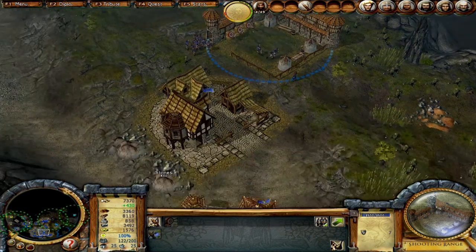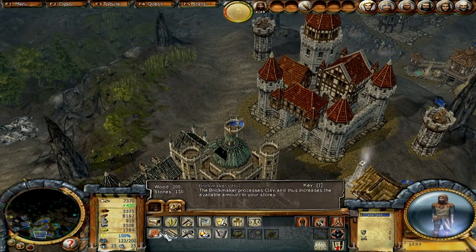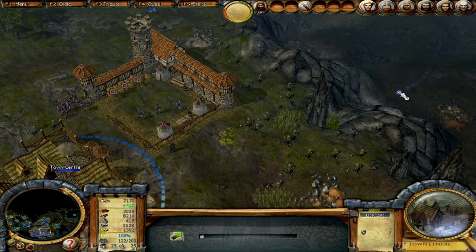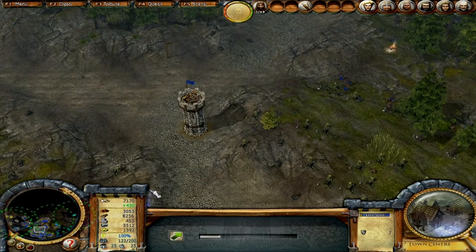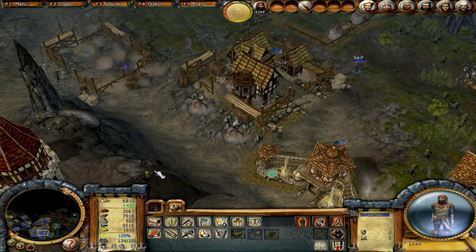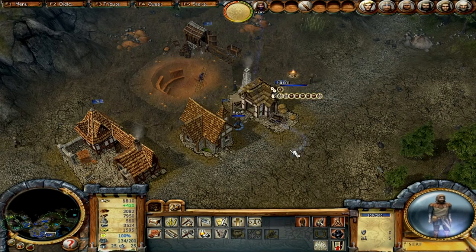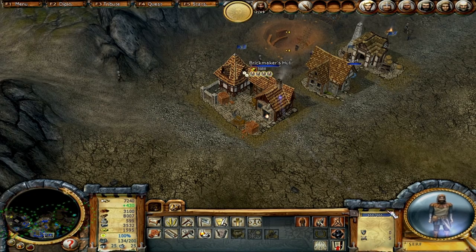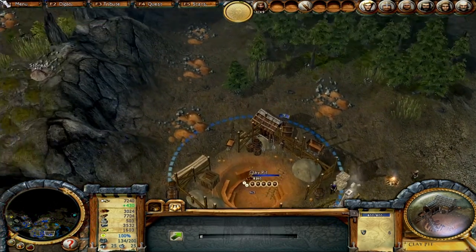We need a sawmill. Let's put one somewhere around here — I guess here is fine. Upgrade this as well. I'm going to want to have a large archer army because I think that will get us what we need. You can get me some stones from over here. We probably need some more beds, and we're definitely upgrading this clay pit as well.